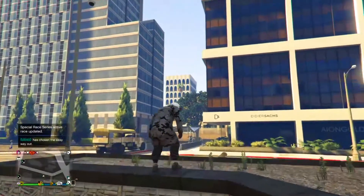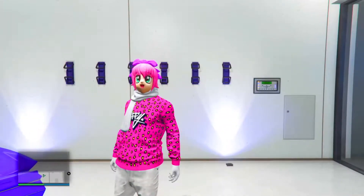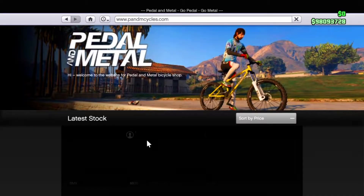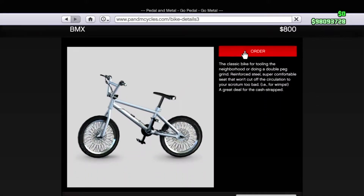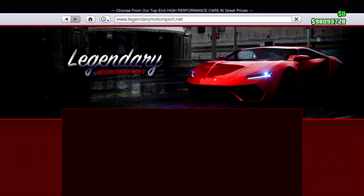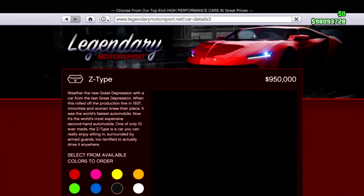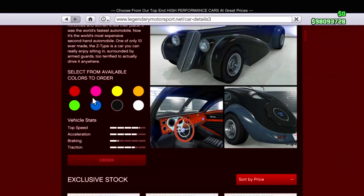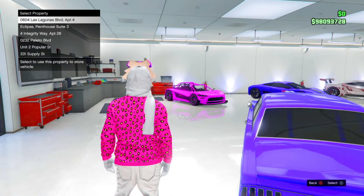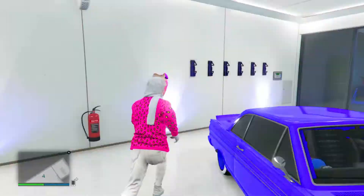Moving on to the BMX color glitch. To get a BMX in any color of your choice, pull up your phone, go over to the internet, and go to the bicycle store. Click on BMX but do not press order. Go to the home button and navigate to Legendary Motorsports. Find the Z-Type and select the color you want your BMX to be. Then select the clock next to the home button, go to the link with the forward slash bike details 3, press order, and select the garage you are currently in.